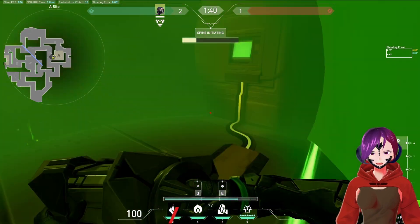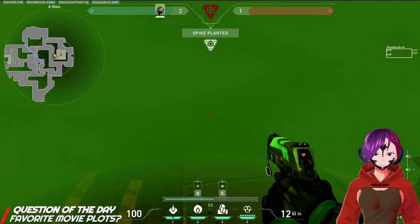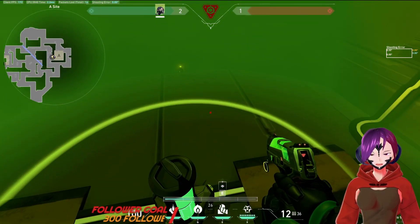We're going to plant right at the edge for a really short plant. Now the enemies, when they have to come to defuse, they have to come pretty far out. No safe spot to defuse.